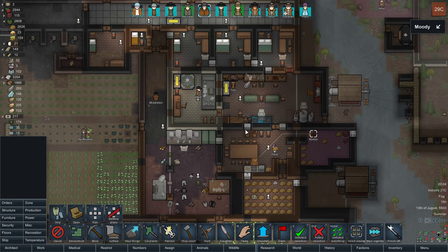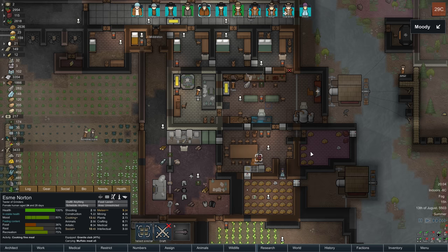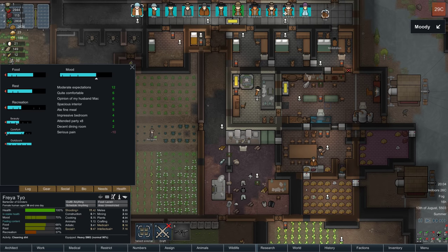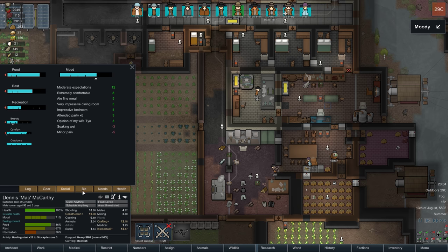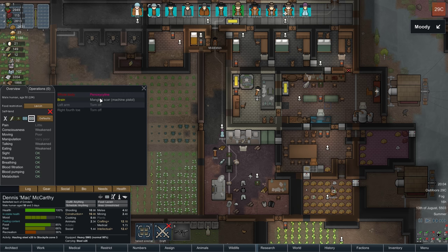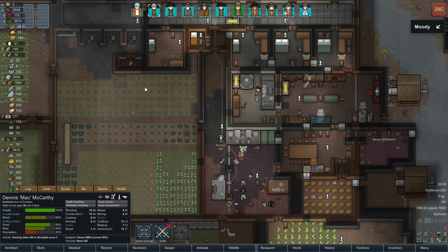Hey gamers, it's Wintermute here from Grind This Game, back with RimWorld. I was checking out my people just before I started recording, and I noticed that Mac is in some pretty serious bad condition. He's got a mangled scar on his brain — pain plus three, efficiency 70. His left arm is torn off, and his right fourth toe is torn off. So I think I have to get him a new arm pretty soon.